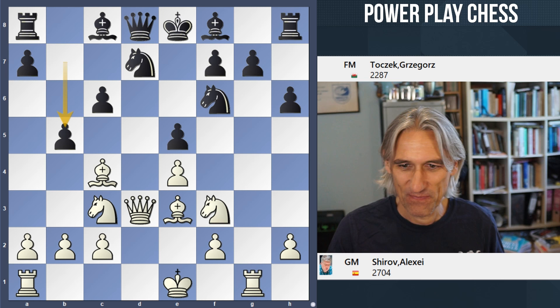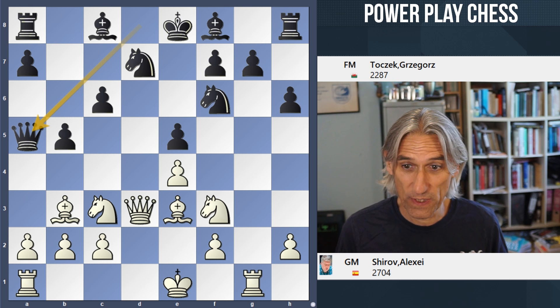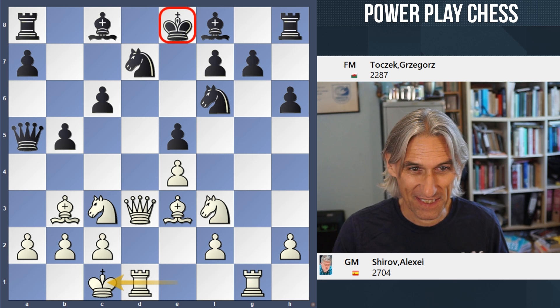Bishop b3 is the sensible move here, if one can be sensible already in this position. Shirov played castles queenside. The machine thinks that a4 is a better move here, but castles looks absolutely terrifying for black considering the king is still in the middle of the board.